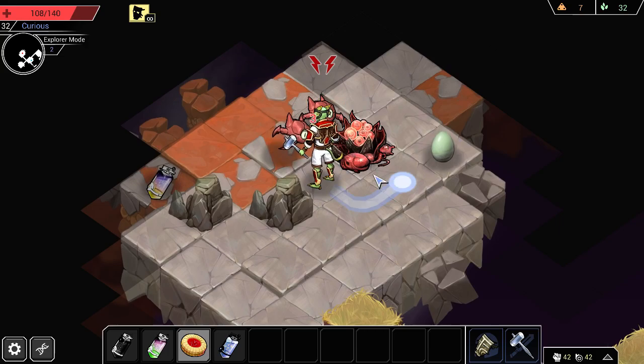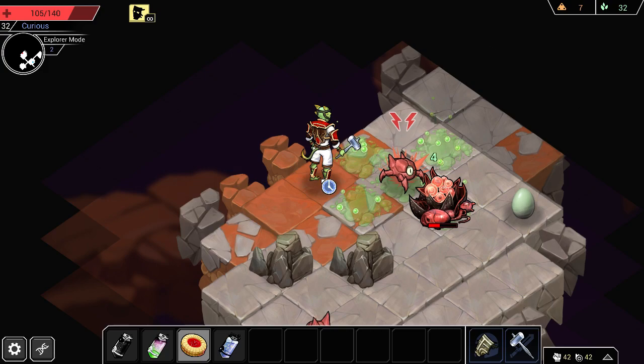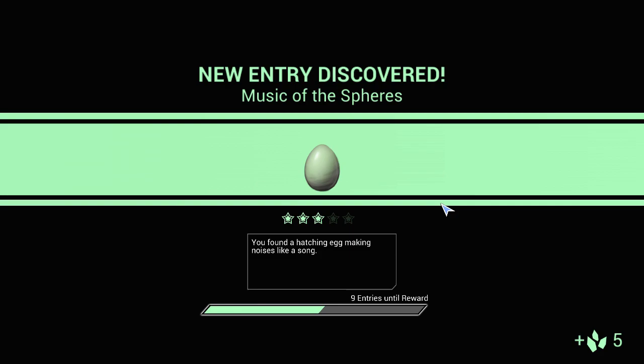I might just ignore this — that egg is certainly tempting, but I think I'm going to try to keep myself alive as opposed to trying to take this thing out. I could try to throw this — it might be an explosive or something. This is poison, so that's actually not the greatest thing in the world, because I'm going to have to wait this out. Oh well, it killed that thing, so that's good. Let's pick up the egg. The egg is making small chirps and warblings as it cracks — it sounds almost like a song. Sing with the egg. You harmonize with the egg as it cracks hope in the creature inside — already in love, the beautiful little thing.